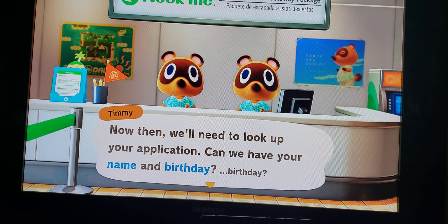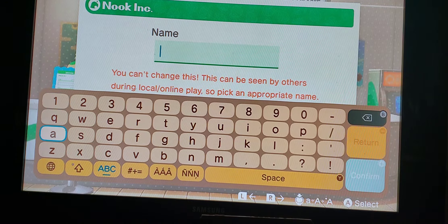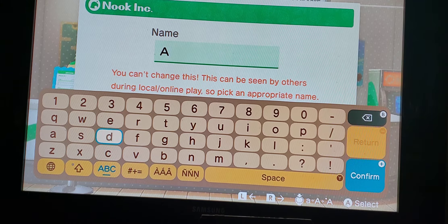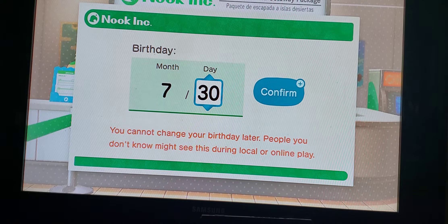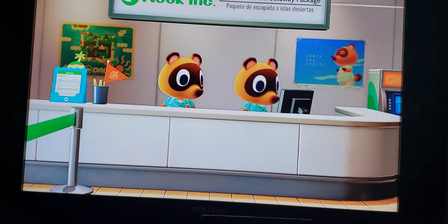They ask for my name and birthday. Y'all know me — it's the homie Angelo. The world of Animal Crossing is welcoming to all, so no offensive words of course. My birthday is July 30th — it's coming up next month!